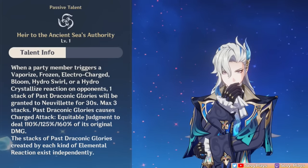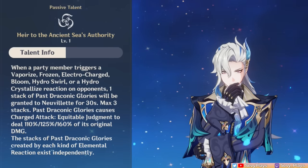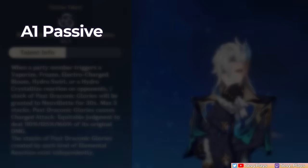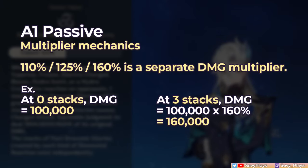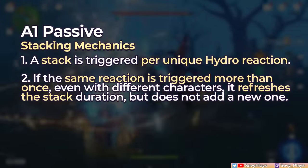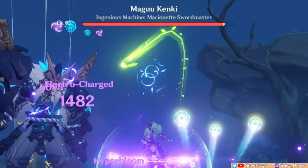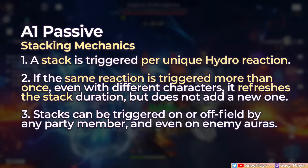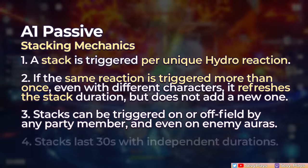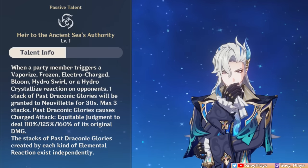For Nivellet's Ascension 1 passive, when a hydro-related reaction is triggered by anyone in the party, Nivellet gains a stack of Past Draconic Glories, and each stack increases his charged attack damage by a certain amount. The damage increase is a separate multiplier similar to Yoimiya's skill — for example, if his total charged attack does 100,000 damage at zero stacks, then having three stacks gives a 160% multiplier, turning that into 160,000 damage. A stack can only be triggered per unique hydro reaction; if the same reaction triggers more than once, the duration is refreshed but no new stack is added. Stacks last 30 seconds, essentially becoming a permanent bonus as long as you keep doing rotations.